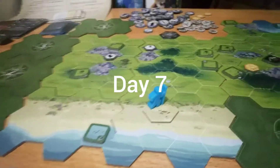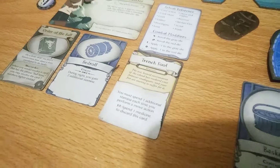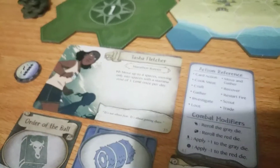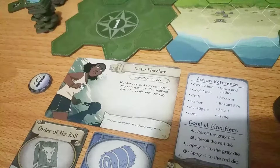Welcome to day seven. Two more nights and we will be rescued. Unfortunately we got trench foot, so every time we do a move action we spend one additional stamina. We are going to rely on this special ability that allows us to move up to four spaces using only one stamina.